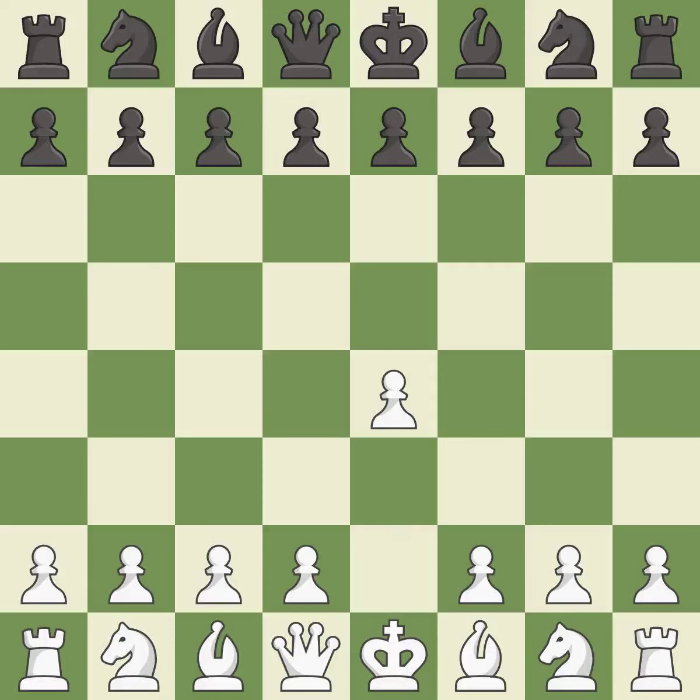Opening with the king's pawn controls the center and opens up the light-squared bishop and queen, often leading to sharp games. The Sicilian defense controls the d4 square with the c-pawn. Nf3 develops the knight toward the center to prepare for a d4 pawn push, where the knight will recapture if black captures on d4.